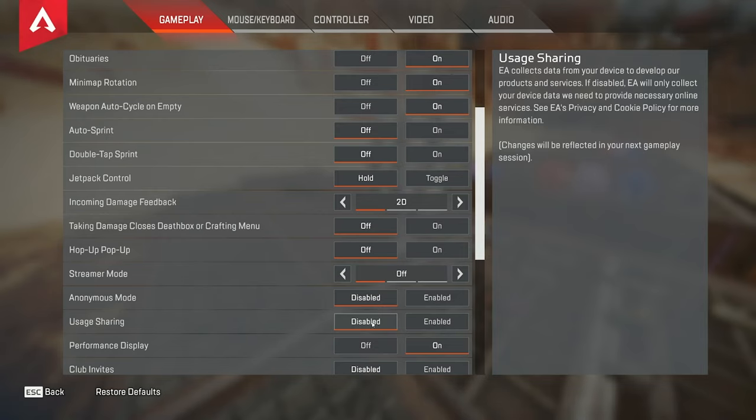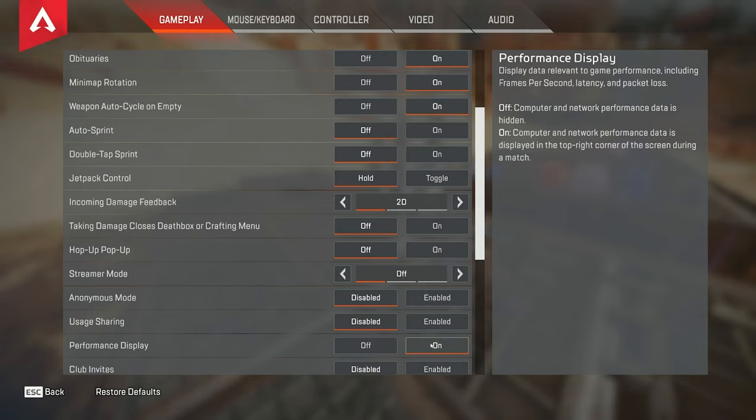Usage sharing — I have this off as well. This can affect your performance from what I've heard, so I'd definitely keep this off. Performance display I have on, that way I know how much frames I'm getting and if I have any issues with my ping.